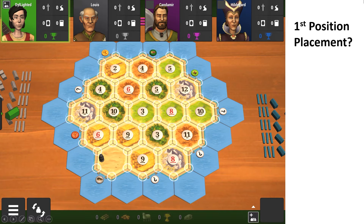Hey everyone, it's Delighted here. Today we're going to practice our initial settlement placements. This is inspired by Neonate — he's also a Catan YouTuber. I recommend you check him out; I'll put a link in the description below.